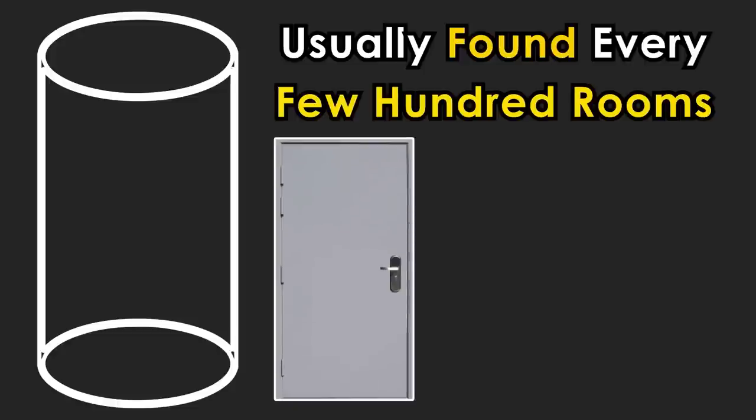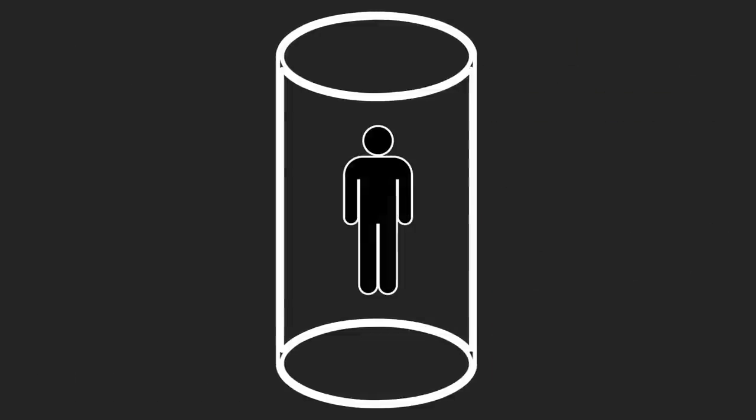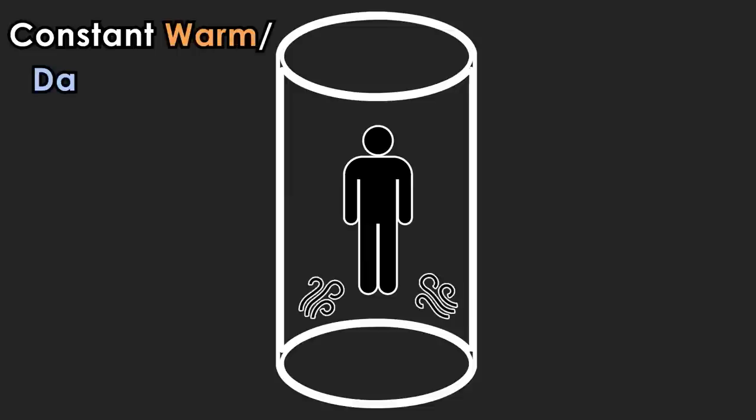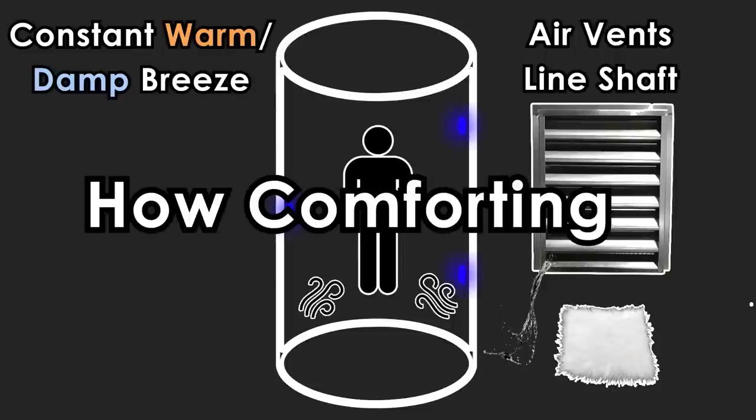These doors can be pried open with a crowbar or other similar tool. Once inside these shafts, you'll feel a constant warm, damp breeze, and notice the vents lining the shaft puffing out carpet fluff with an unknown liquid leaking out. Sets of blue lights also line the shaft, giving it a faint blue glow. How comforting.